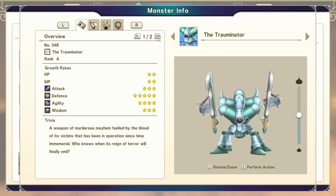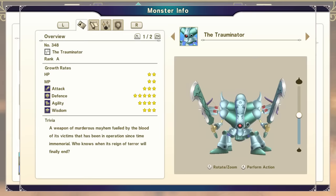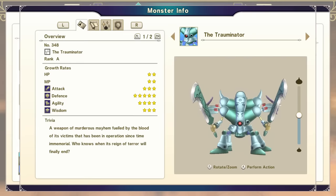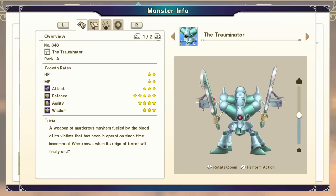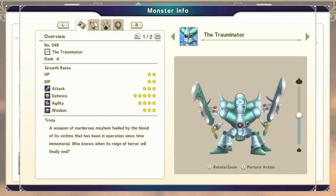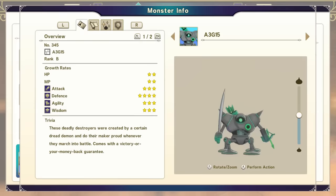The Trauminator is a combination of the Over Killing Machine we made a while back with an A3-G15. This is a Rank 1 monster with really good stats — you can stop here if you want, but there is more we can do. This is where Mole Hole is so important: I went to Mole Hole and picked up another A3-G15. The next monster requires either a B-type Dragon or a B-type Material — and A3-G15 is a B-type, so I grabbed it from Mole Hole to save myself so much time.